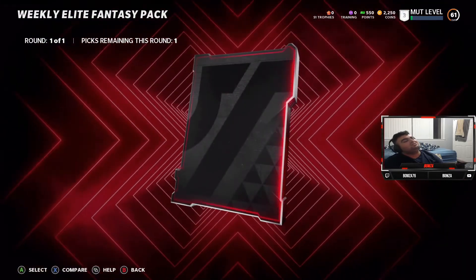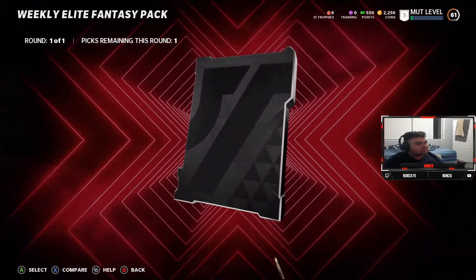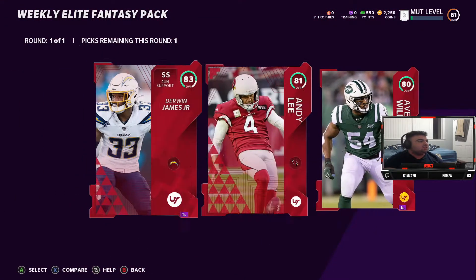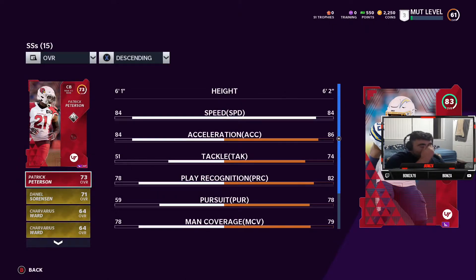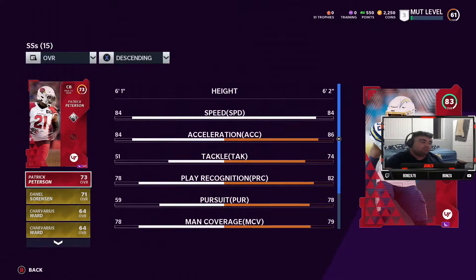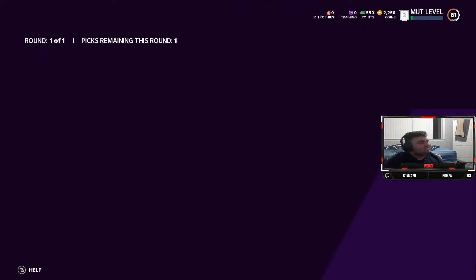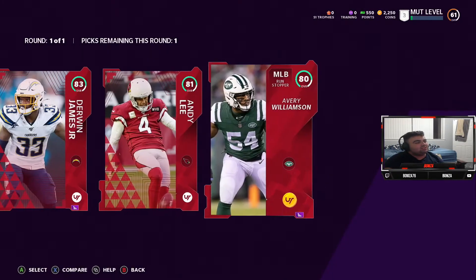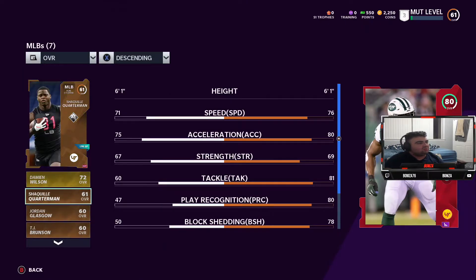Derwin James — what a guy! Oh what the hell, a punter? Y'all gave me Andy Lee. Okay so this is what the coin's up... and then Avery Williamson. Let me look at my boy Derwin though — from the LA Chargers. It's been three years and I still say San Diego. He's got 83 hit power with 84 speed — tempting. How much did Avery Williamson quick sell for?